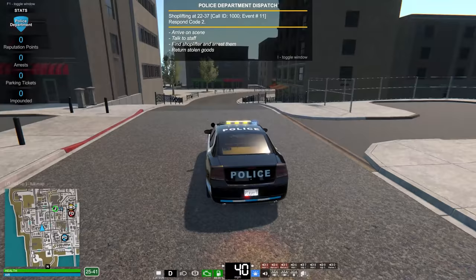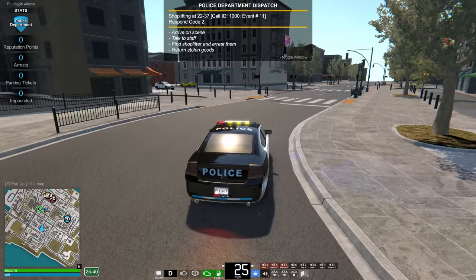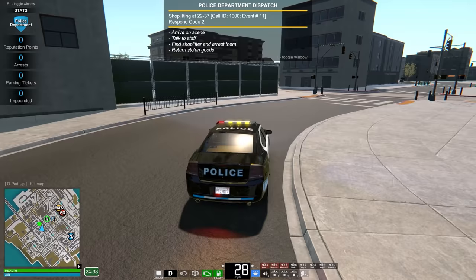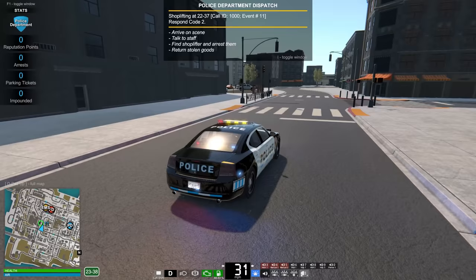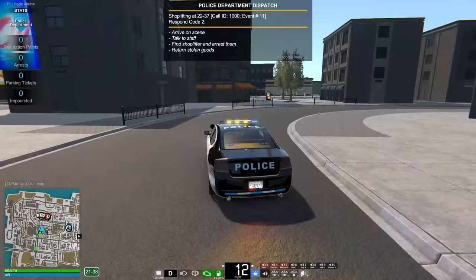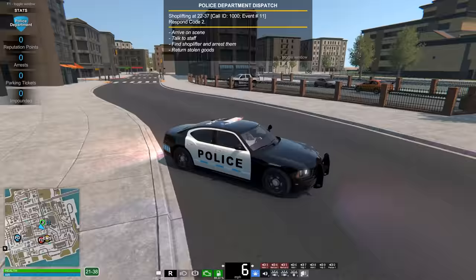I've noticed the graphics have improved quite a bit - the shaders look better, the reflections look good, a little better anti-aliasing. I did turn everything up to ultra. Up here on the left it looks like this is the building we're going to for the shoplifter. We got a moving ad over there. There he is - it's the guys that we know and love so much. Let's drive over there and see if the physics have been changed at all.